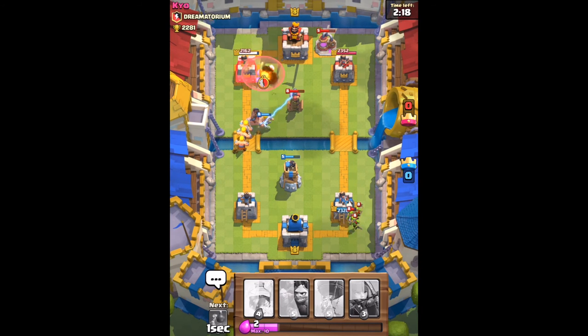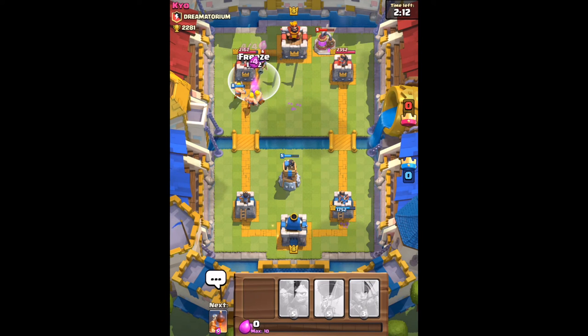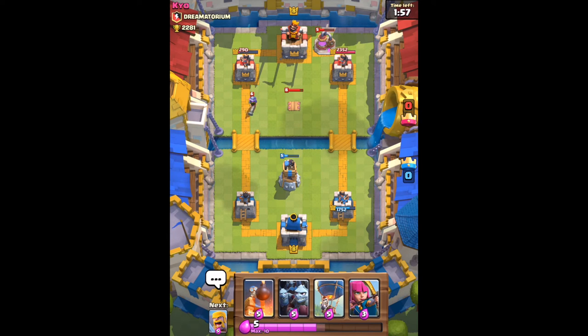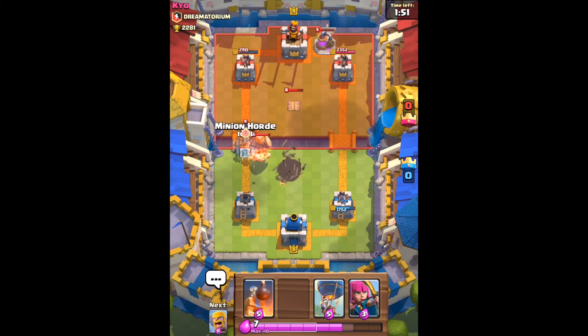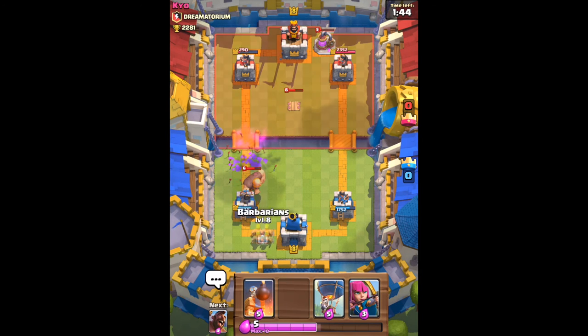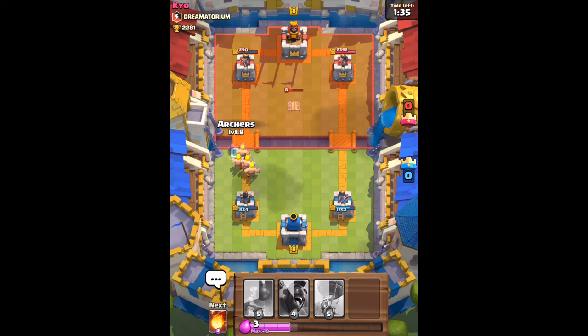He's going to place the goblin barrel and do some work there, but we have a little push going on here. We're going to freeze spell and our barbarians are going to do a ton of work — getting that tower down pretty low, almost down to nothing. We're winning the match pretty well right now. Minion horde takes out the musketeer and the bomb. The giant is going to do some work on us but our barbarians will take out the giant. We're going to go on the counter push with some archers.